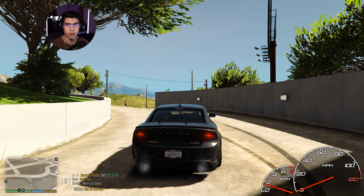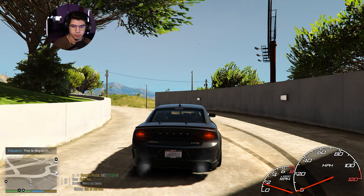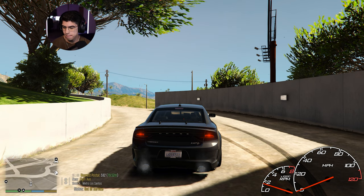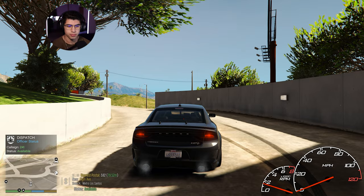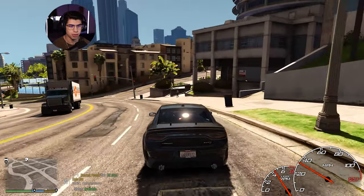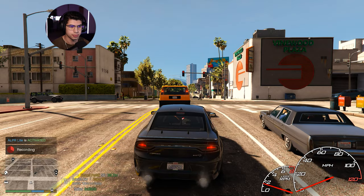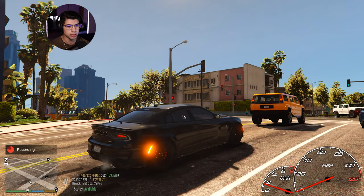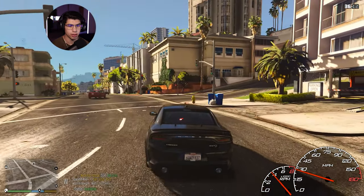All right, we're set to go. Let's go ahead and tell dispatch we're ready. 241. Show me 10-41, 10-8. Okay, we're good to go. Let's see what's happening in Los Santos today — hopefully not any crazy shootouts. Start ringing up some plates here. I really do like the look of this vehicle, even for it being one of his older models. No hits yet on the ALPR.